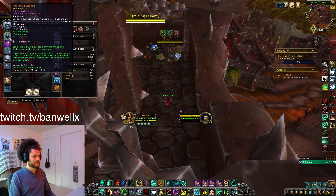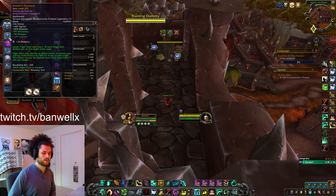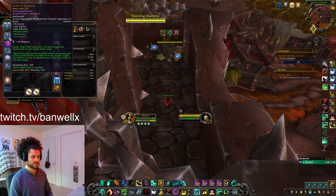The legendary for Necro Windwalker that you're going to play is Kiefer's Skyreach. This gives you 50% crit chance on a 1-minute cooldown — you activate it by using Tiger Palm on that target. When you combine this with your Bone Dust Brew, Leg Sweep, and Images, which are all 1-minute cooldowns, you will have some absolutely huge burst.